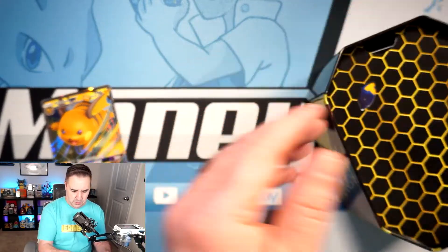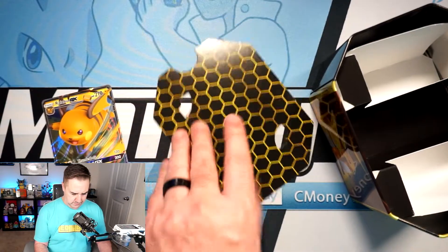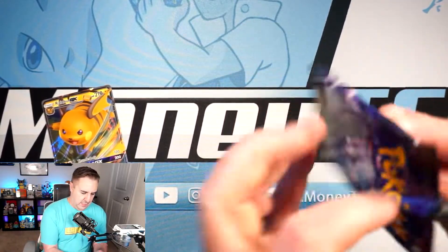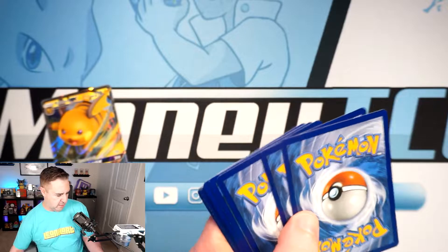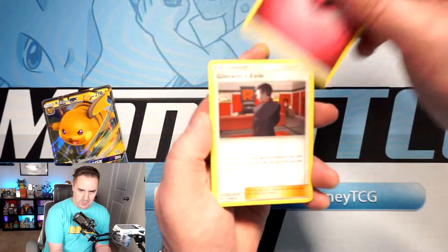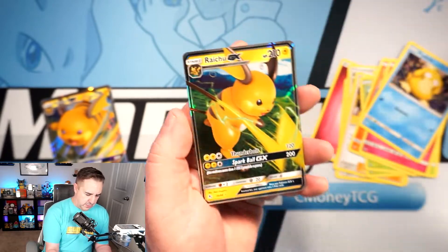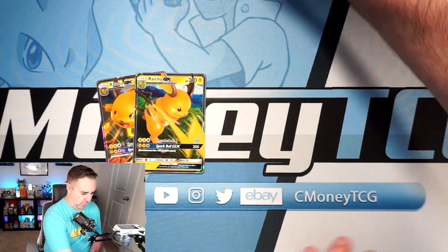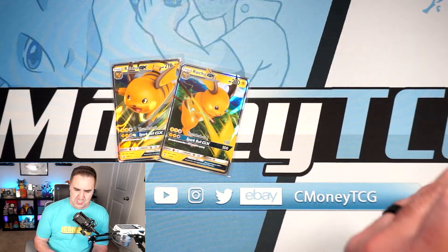There's your promo, your code card — Hidden Fates, don't let us down. We get every pack art again. Let's see if we can get a nice shiny full art today. We just haven't had that much luck with the reprints. First pull: Psyduck, Erika's Hospitality, and a Raichu GX out of a Raichu tin. One of my least favorite things is pulling the promo card from the tin and then the matching GX — it's like getting the same card twice.